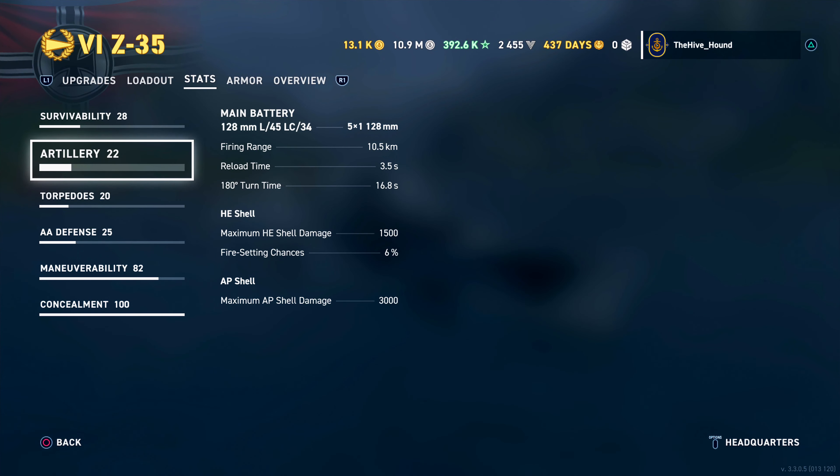The MAS comes in at 120,000 HE DPM — so the Z-35 has 7,500 more damage per minute. The Z-39 with its big 150mm guns walks in at just 70,400, so it really struggles in the gun department. For armor piercing, the Z-35 has 255,000 DPM, the Z-39 a measly 118,400, and the MAS 192,000.